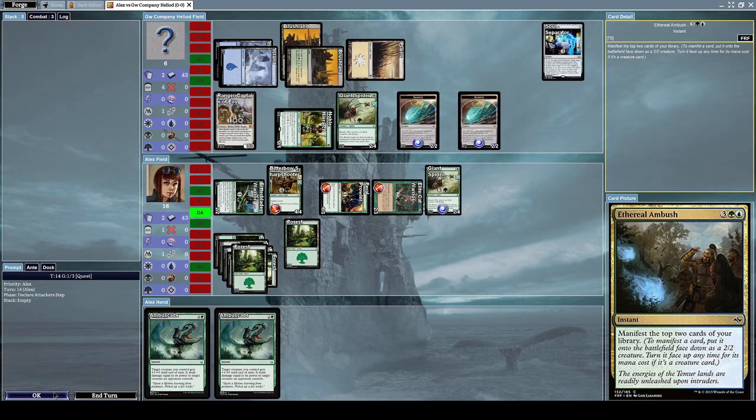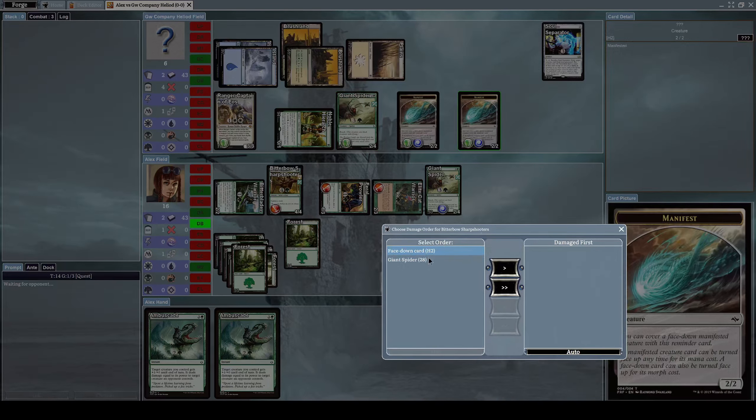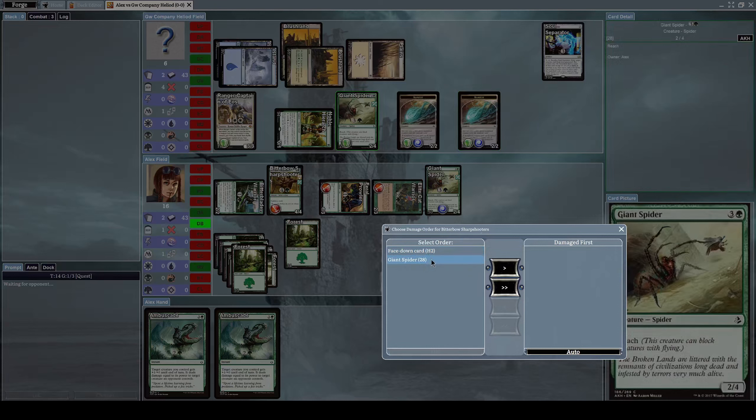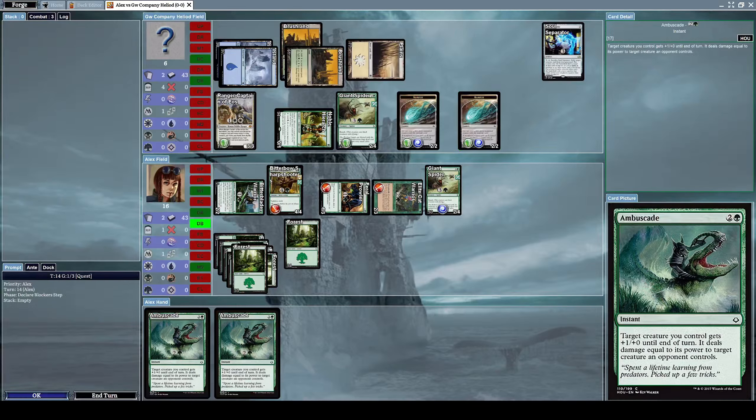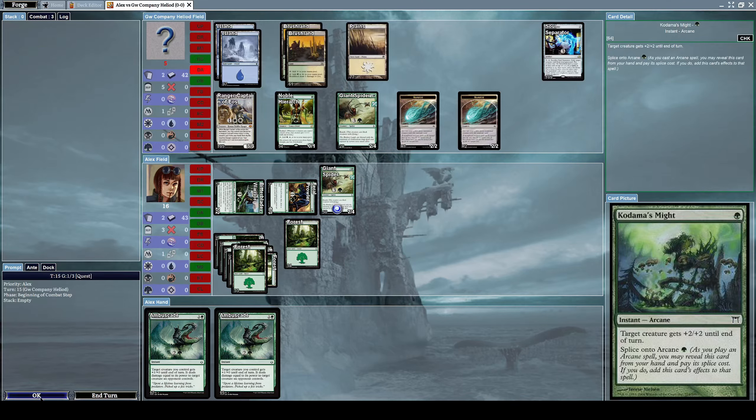He blocked me with everything he has. I'll destroy his Giant Spider first. He gets a Kodama's Might, which is an arcane instant that gives target creature plus 2 plus 2 until end of turn. He used that on his Giant Spider to destroy my creature. Wow, that sucks.